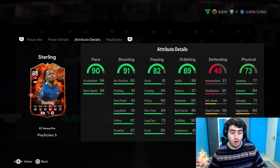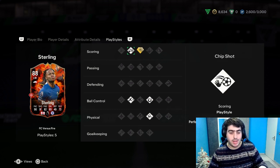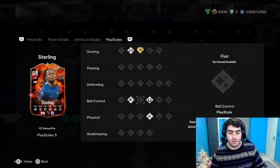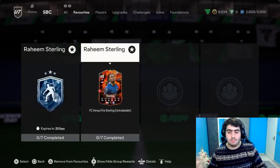For Shooting, it's 91, which for the Ice version was a bit less. For the play styles, in scoring they have Power Shot Plus and another one. For ball control, they have Flare and First Touch, and for physical, they have Acrobatic. So the Fire version has a different type of play styles.